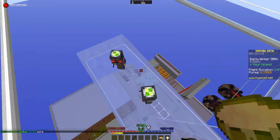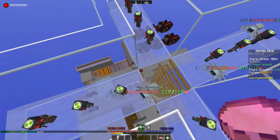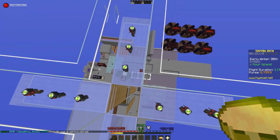Then just place down the minions every other block. It's incredibly simple — make sure they're in the center. These just keep on spawning incredibly quickly.